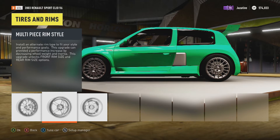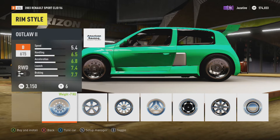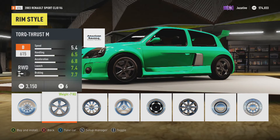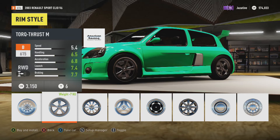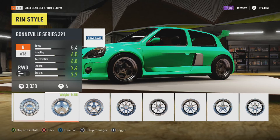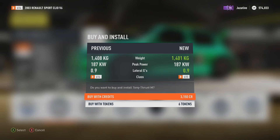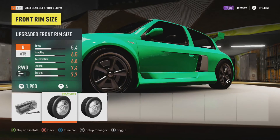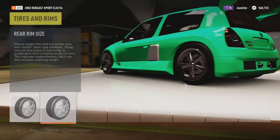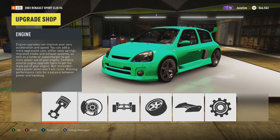Sport rim style — not really. Multi-piece rim style — there might be some weird-looking rims in that section. We're going with the specialized rim selection. These actually wouldn't look too bad — I'm not gonna lie, these look horrible but they kind of fit. I've decided to settle with the Torque Thrust M American Racing custom wheels because they actually don't look bad. Then we're gonna increase the size and do the performance upgrades, which are boring.